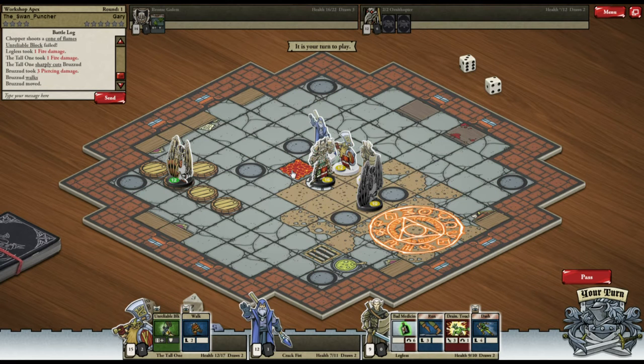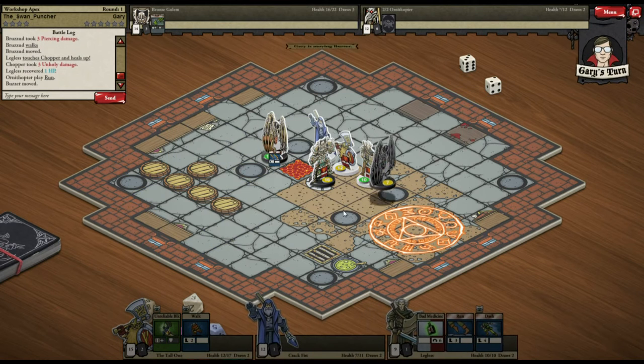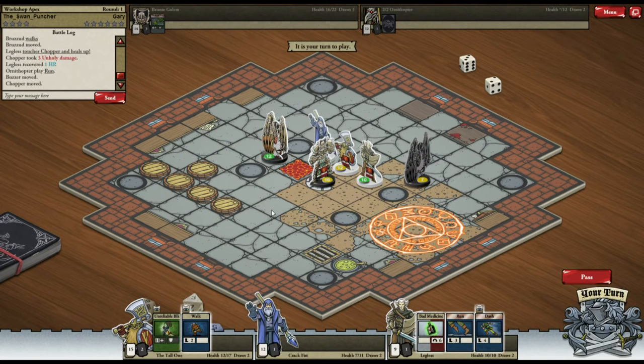I'm going to try and stab him again — damn, he had a movement card, so I wasted that. I can only move away but I don't really need to. My priest has got Draining Touch which he can use to heal himself.